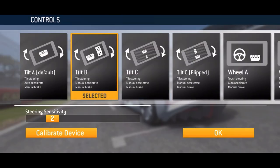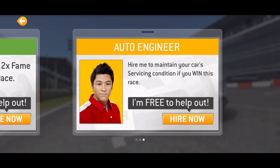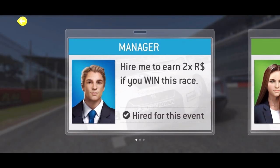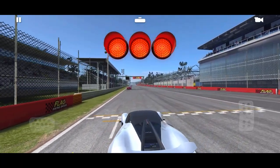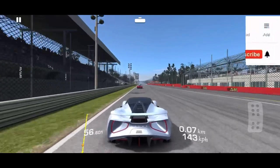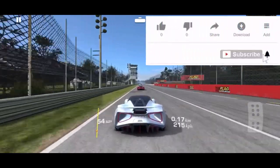All my assists are off. I use Tilt B controls and my steering sensitivity is on too. Always hire the agent and the manager if you're going to do a long endurance race — but only if you know it's going to be successful. If you're in training mode, trying to learn how to do this, then hold off.